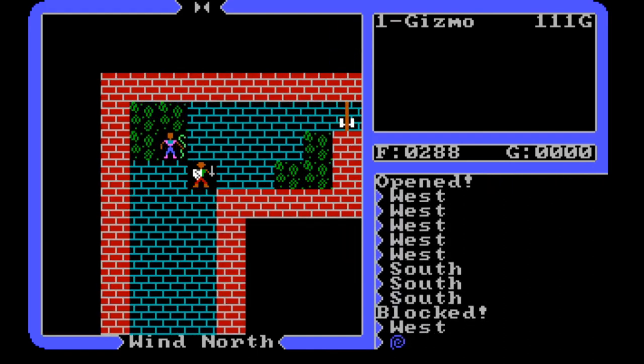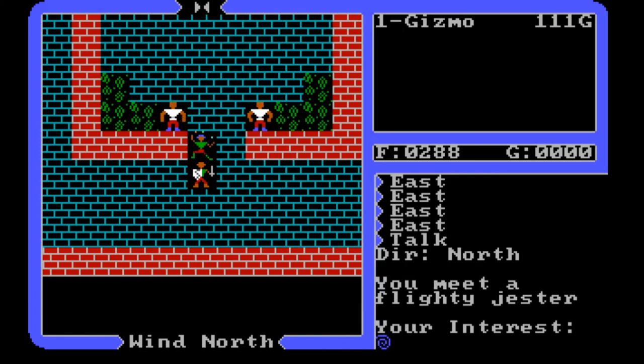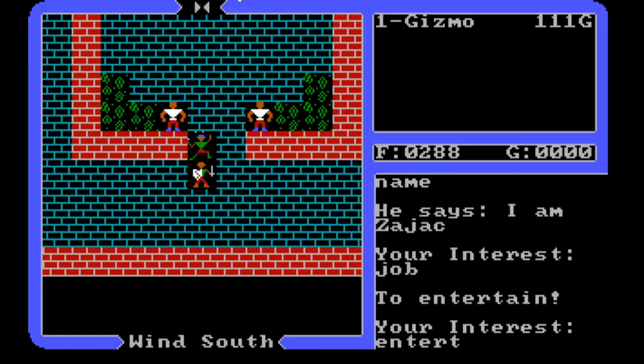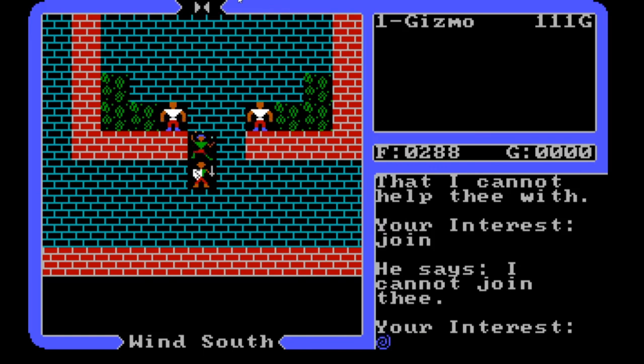We have a jester here — a flighty jester. His name is Zajac. What's your job? He says he's here to entertain. 'Entertain me, tell me a dad joke!' But he's off the clock. I don't think there's anybody here to recruit because this isn't really a town.